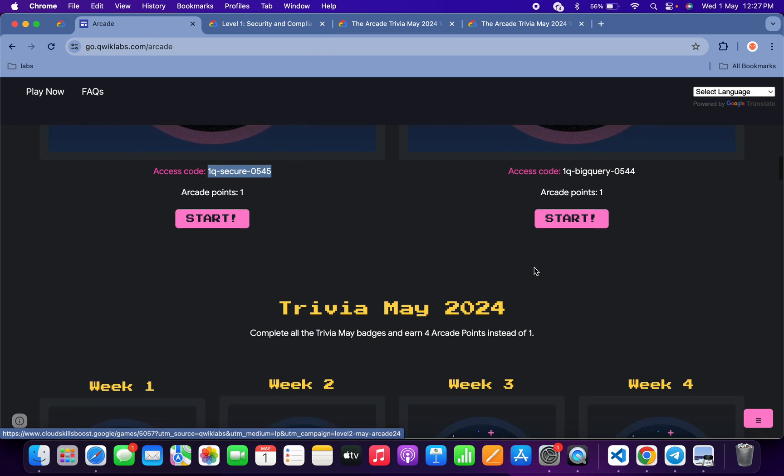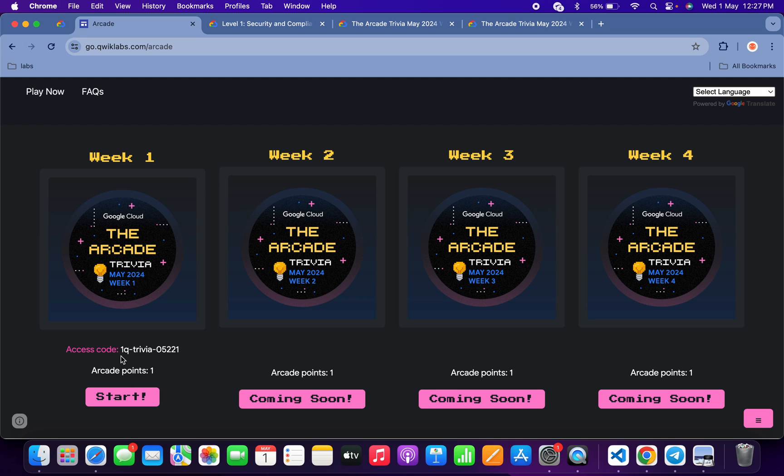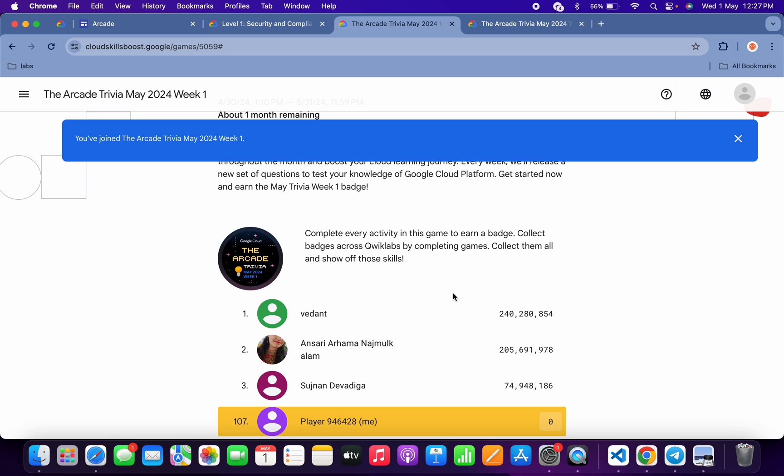Now if you just scroll down more, from here you can see this particular week of arcade games is also live. So just copy this access code, click on the start button, then you will come back to this page. Here you will get 'Join this game' again — paste your access code and you are part of this particular week's arcade as well.